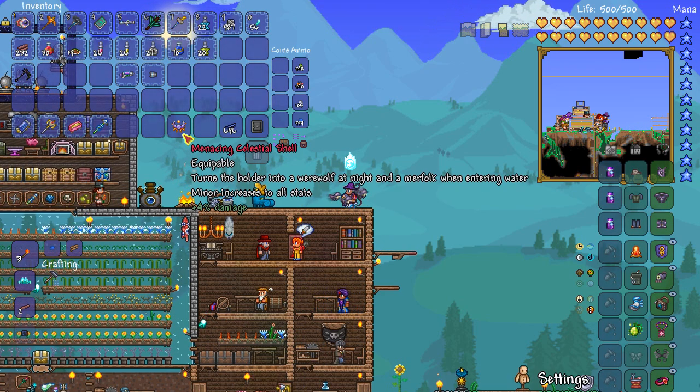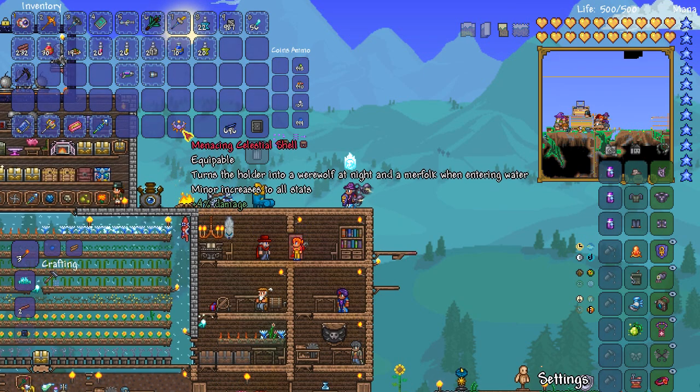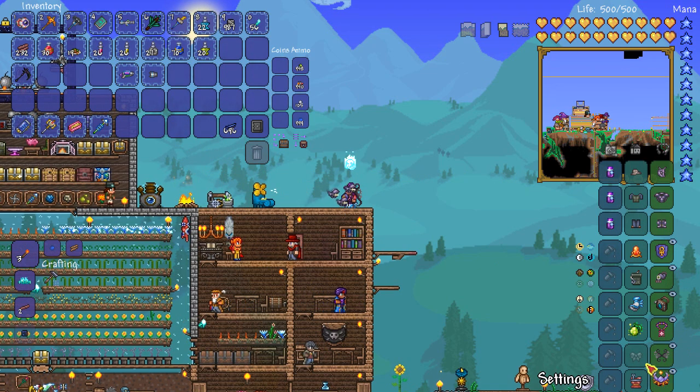I now have a Menacing Celestial Shell which turns the holder into a werewolf at night and Merfolk when entering water, with minor increases to all stats. Menacing just happened to be the modifier I got, but I think I'll keep it because the minor increases to all stats include plus four defense during the day and plus seven defense at night, which is pretty good - better than warding wings, for example. That is a pretty cool item to have finally gotten.